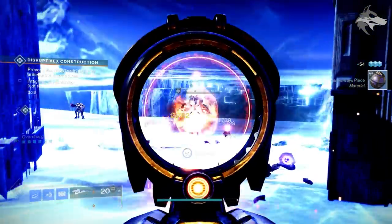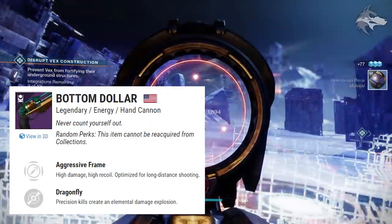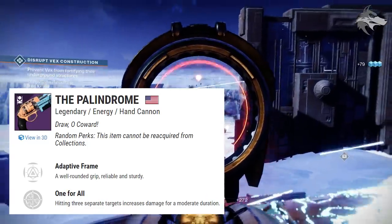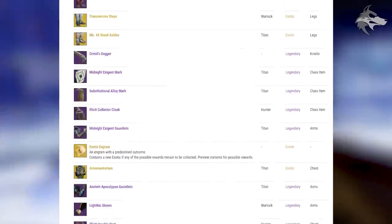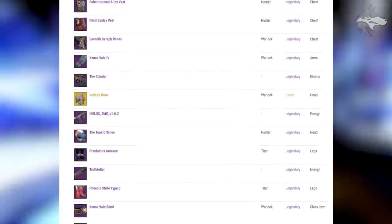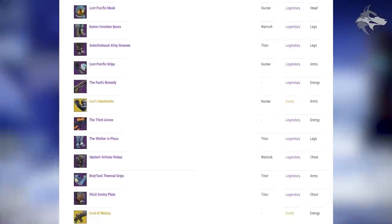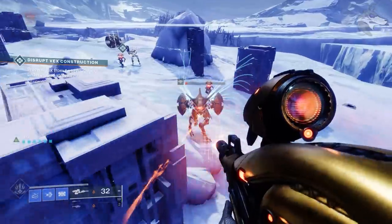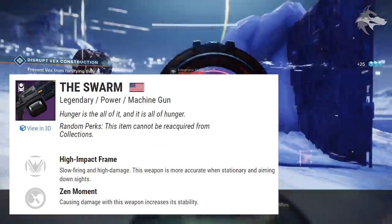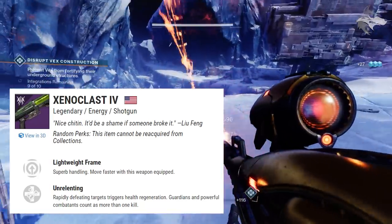Let's talk playlist weapons first. This list includes some newer items — we have Bottom Dollar and the Palindrome. At first I thought he's not that likely to sell these, but given the rotation and the fact that they are previous season weapons no longer featured in Witch Queen's core drops, it does make sense. He also has the Trinary System fusion rifle, which was a Gambit drop last season, as well as the Swarm machine gun.